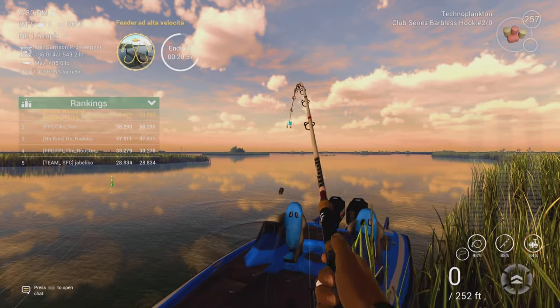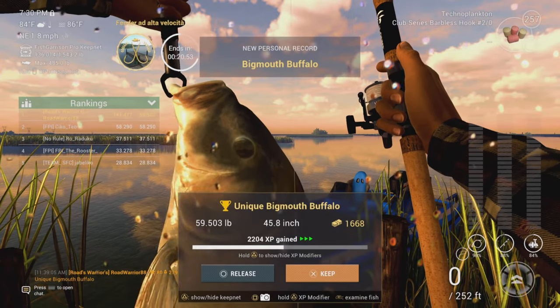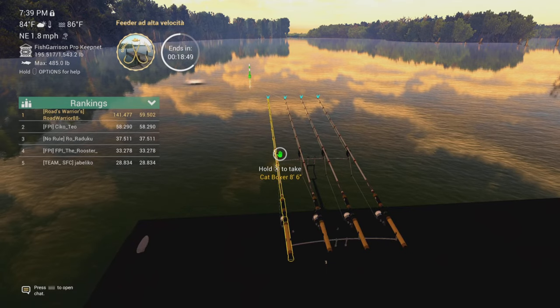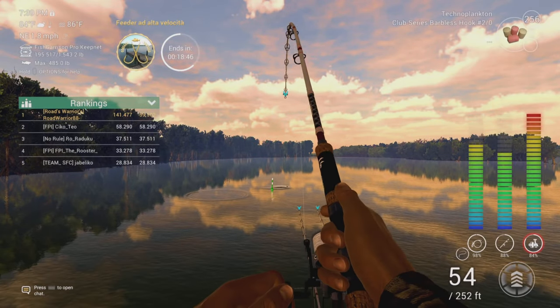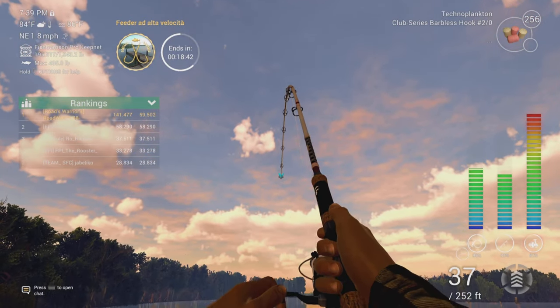If you want a challenge and want to test your fish-fighting abilities, definitely throw on a bottom sniper or even a Brutus — just set your float pretty deep near the bottom. I'm pulling in a 59-pound unique here — that's my personal best. I think I ended up getting two or three personal bests in this run, which was funny. They topped out around 60 pounds or somewhere in there. Moving on to the other spawn point.